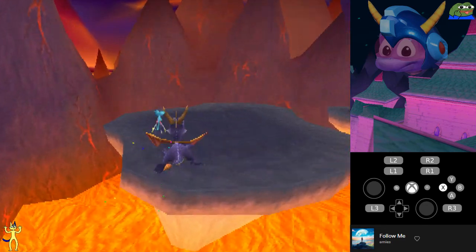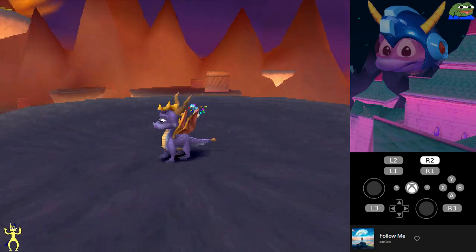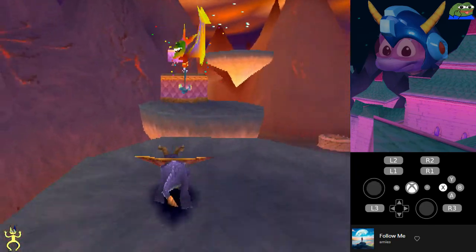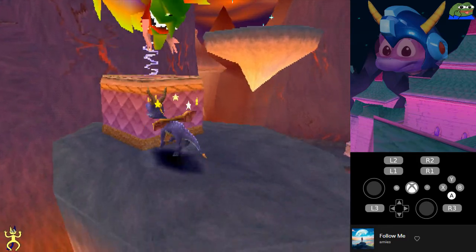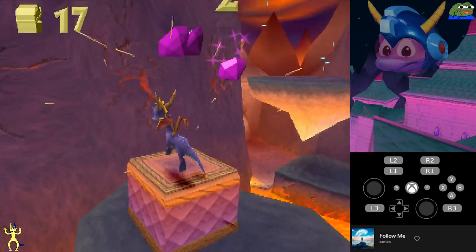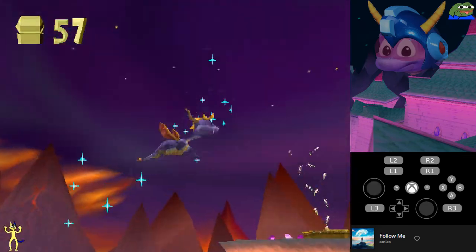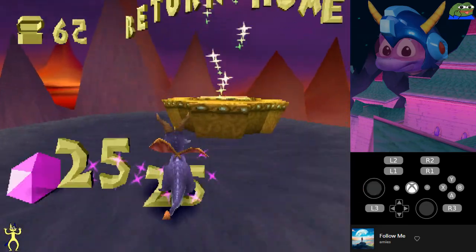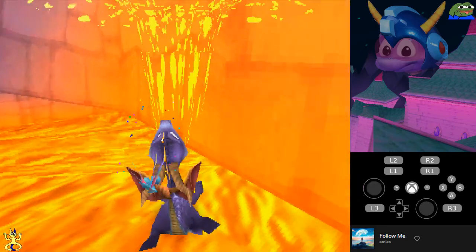This is just basic movement stuff — charge, charge gliding, glide buffering. If I flame him and try to jump on it now I can't, his hitbox is in the way. So I had to wait for him to die, then charge on to here and into the vortex. Let me do the level one more time from the start so you guys can see it all together.